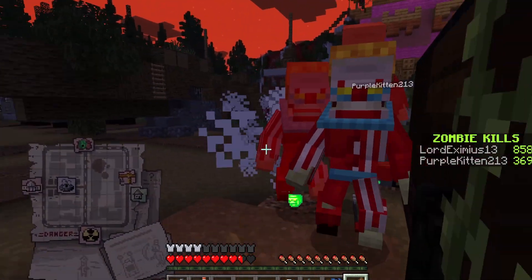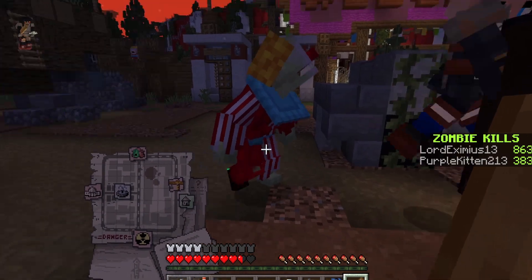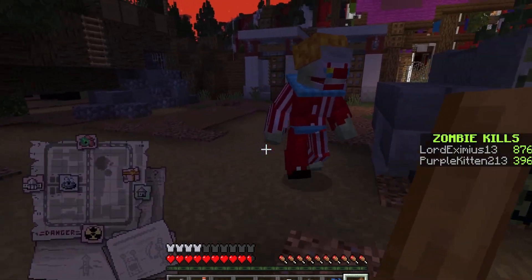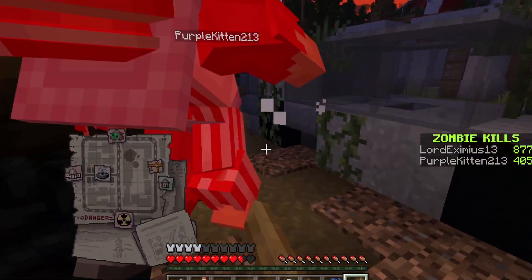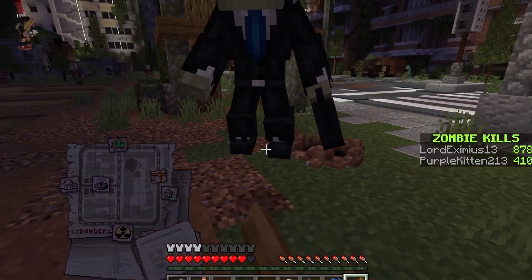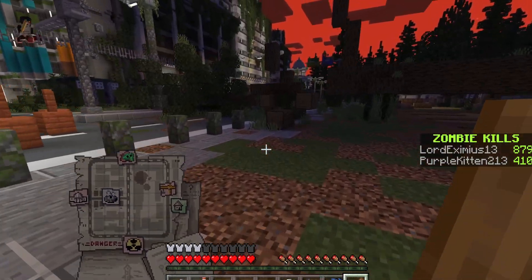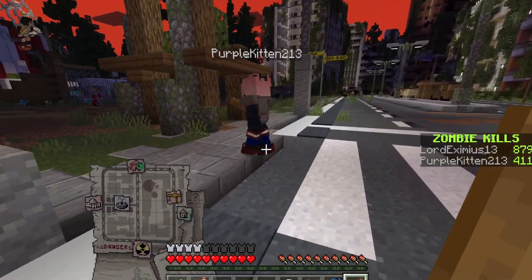I'm trying to save all my goodies for the boss fight, so I'm not using the sprayers and pitchers. I want to save that because the circus guy — no joke — he'll beat you up. Hey, there's a guy in a suit over here with a briefcase — a business man. I have like zero stuff, I need stuff.